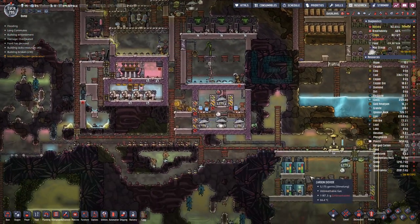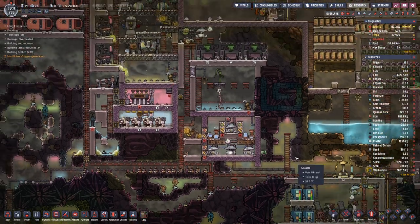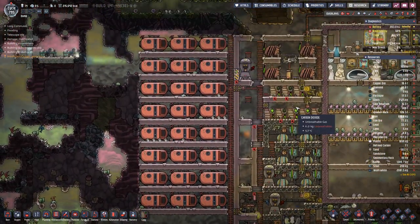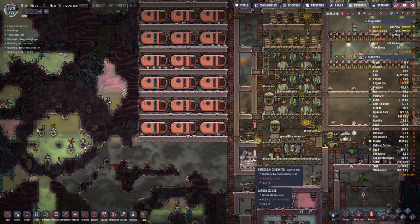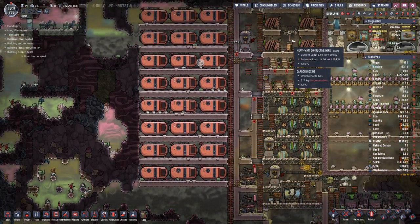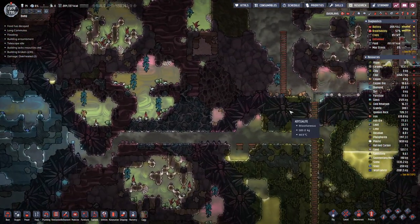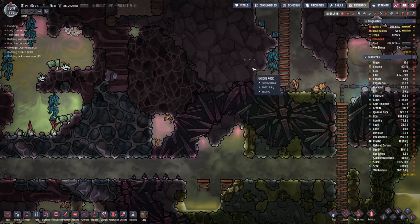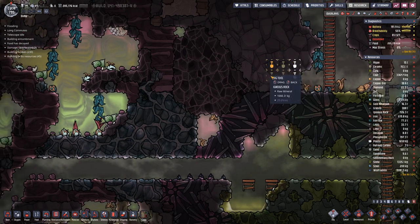Seeing that we do have quite a bit of petroleum stored here, that hopefully helps with running these two more often and save a bit on the coal that we do not have in huge quantities.